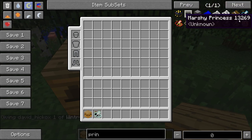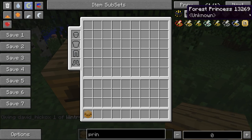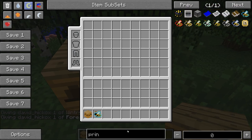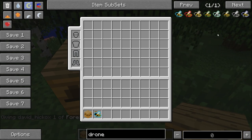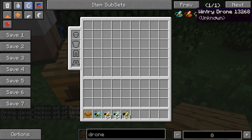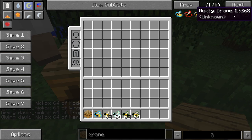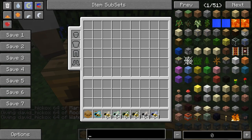Grab one tree - forest, tropical one tree, forest princess. I'll just grab a stack of each. Didn't get tropical - I can't see anything. Marsh, rocky, water.